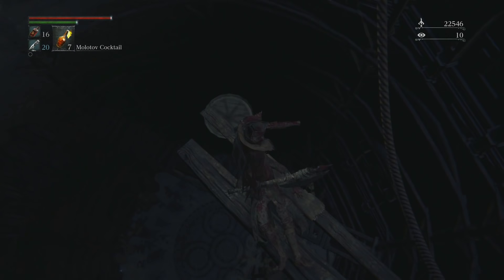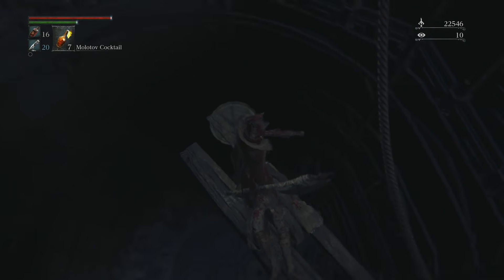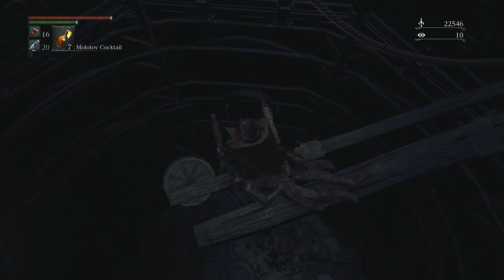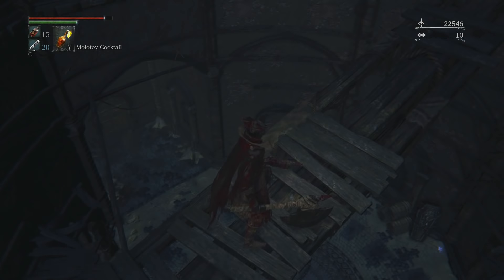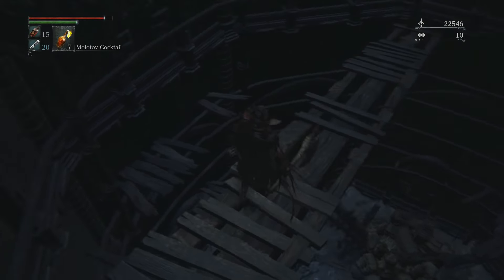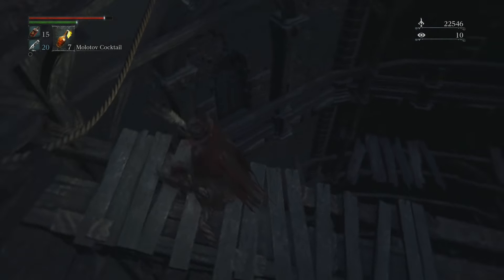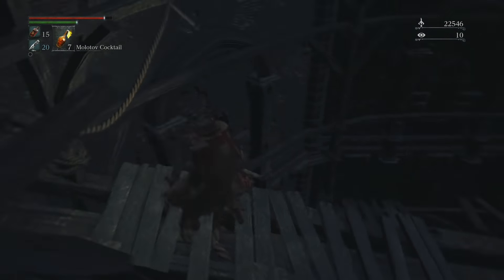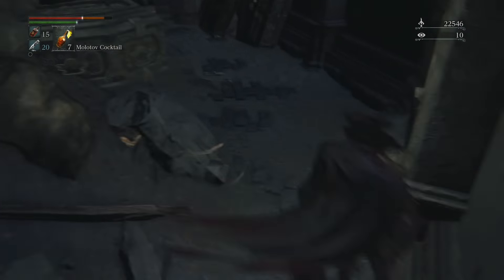Looking at this area — it looks like where that thing was that killed me in the last episode. Maybe this is a way to fight it, and there's a big shadow there too. I kind of want to come back, so I'm going to roll down. Oh my god, I made it! There's no way back up so we have to keep going down. There's another platform I could probably make — I just need to hold circle and tap it once.